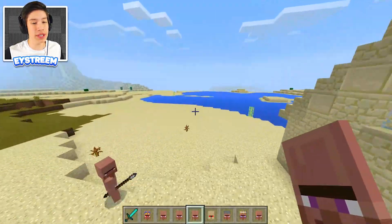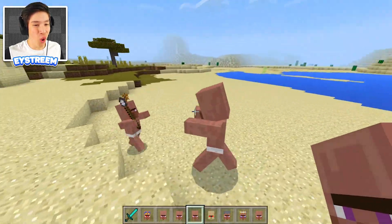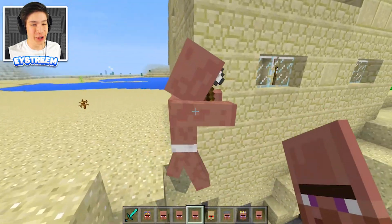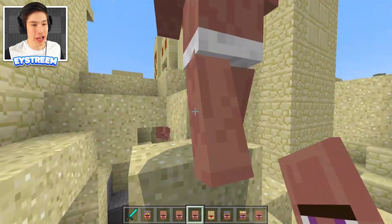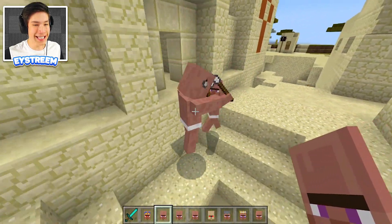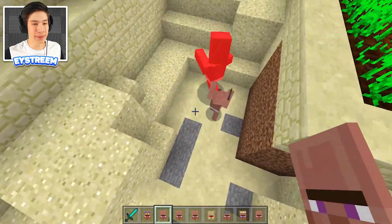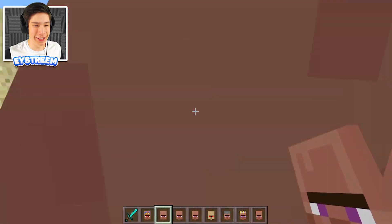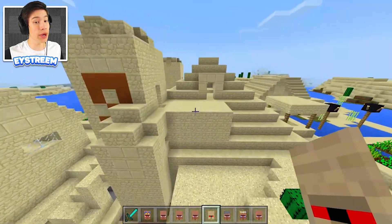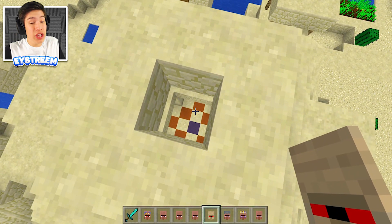Our next one is the Egyptian axeman. Whoa, this guy is massive! He is so much bigger than the normal Egyptian warriors — he's giant. And he also has like this tiny axe, which is really funny. He's definitely bad; the Egyptian warriors do not like having him around. Poor axe man is getting a little abused by the tiny little Egyptian warrior.